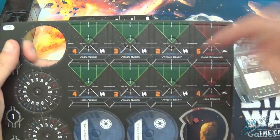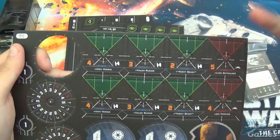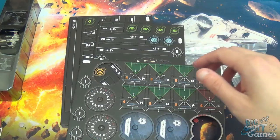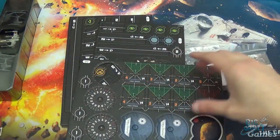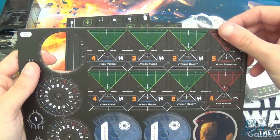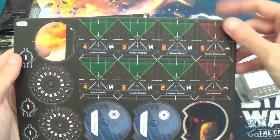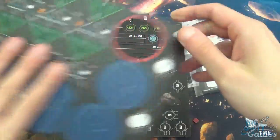There are a couple of things with the ship tokens as well. There's now something called the Bullseye Arc — straight down the middle is the Bullseye Arc, and there are several cards that relate to it. If you have someone in your Bullseye Arc, you get benefits. So outmaneuvering your opponent is very important, and trying to get them dead-centered as well.